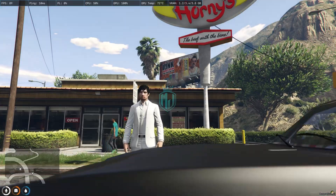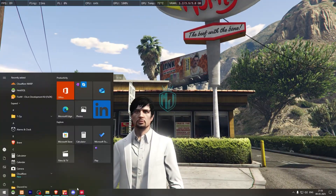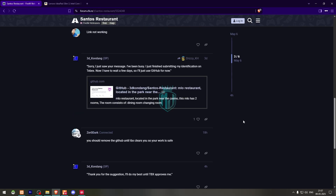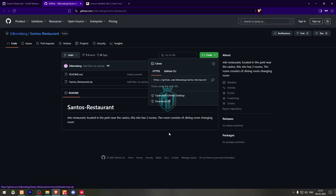So you can see how it looks and how to download it. I will put the link in the description box. We need to go there and right here we have our MLO. We need to simply scroll down and download this from the GitHub profile, and let's download this zip file.